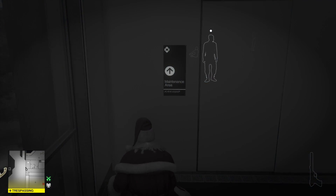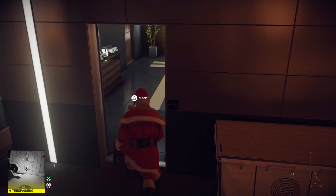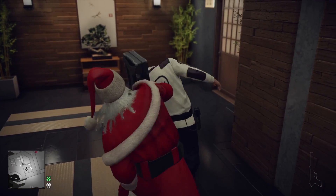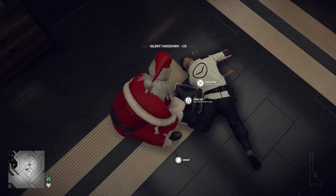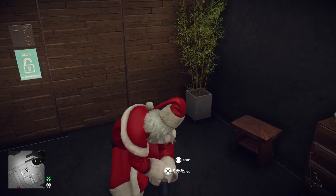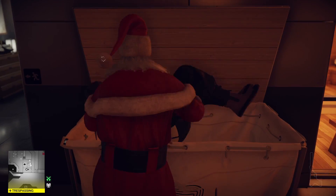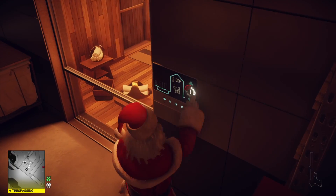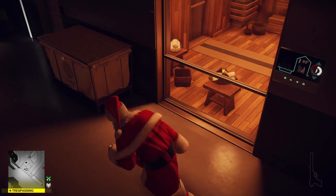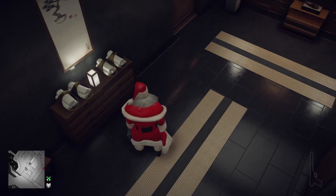There's a guard in here that we want to knock out. It's important to knock this guard out for two reasons: one, so that you can actually sit in that room unbothered, and two, because he unlocks the door for you — the RFID chip in his clothes. We put him right here in the laundry cart because his body will be right next to the door, which unlocks it so you can freely go in and out.